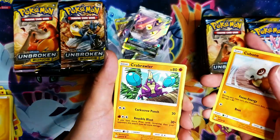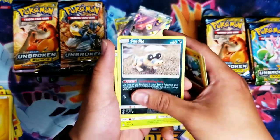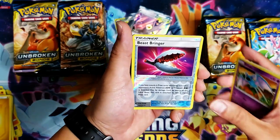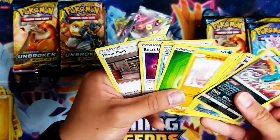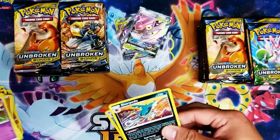We got a Crabrawler, a Sandile, an Aron, a Zubat, a Beedrill, and we got a non-holo Sharpedo. Another Beedrill.